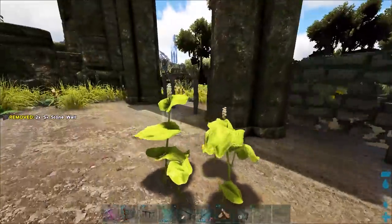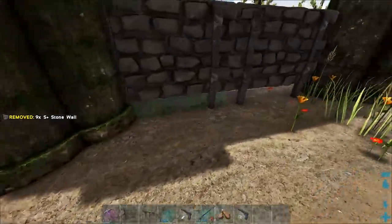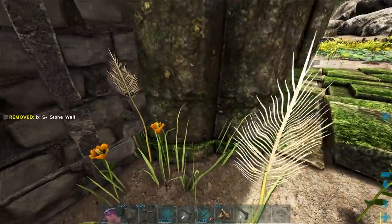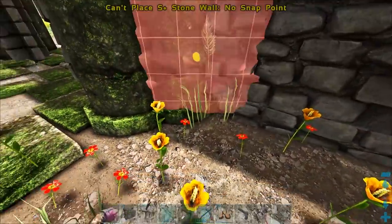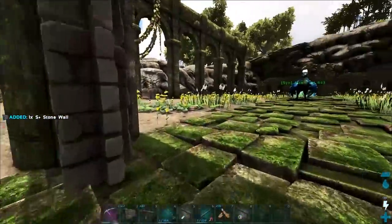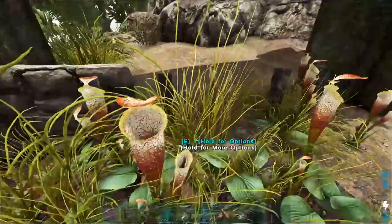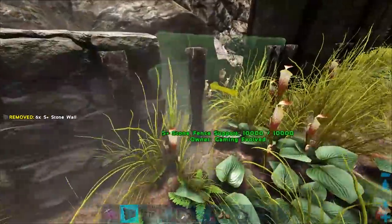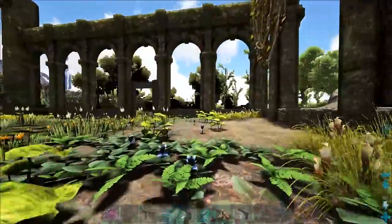Let's get going. I kind of just want to do a bottom layer of stone walls and then add a little bit of design to it. So stone walls on the very bottom, and then I think I want to put some wooden railings on top, and maybe incorporate some pillars as well. Let's just see how this looks.